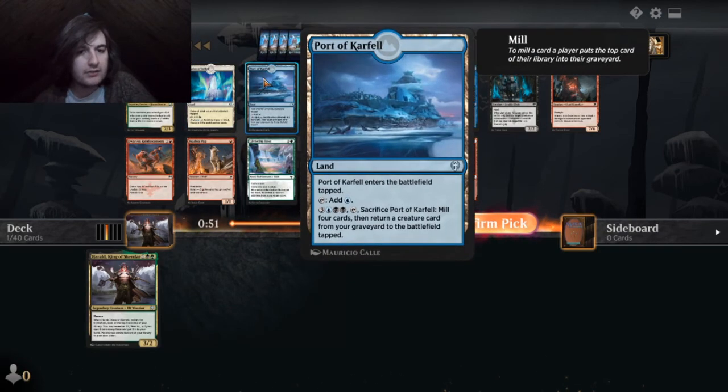Gain two life, draw two cards — blue, white, blue, black. That's the middle one. Oh, return creature from your graveyard to the battlefield tapped. That's not bad.